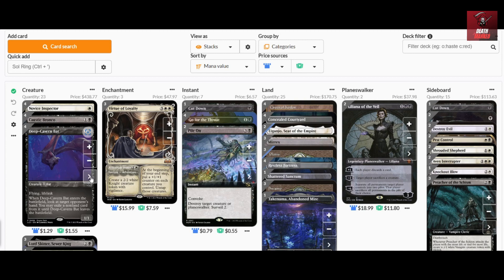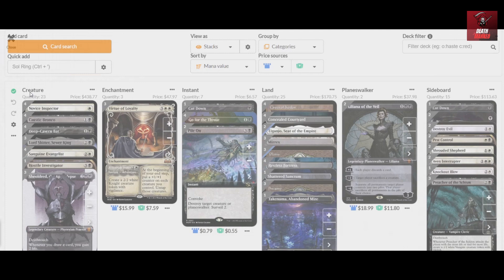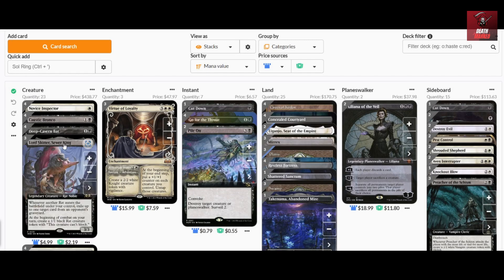We have another utility two-drop with the Deep Cavern Bat. The Bat already has an established purpose across several decks — it's seen in Esper, Rakdos, Golgari, and now here in the Orzhov decks.